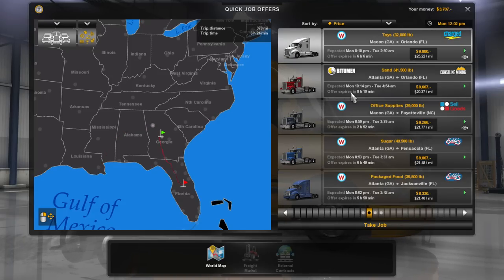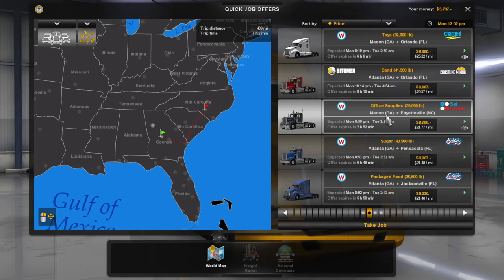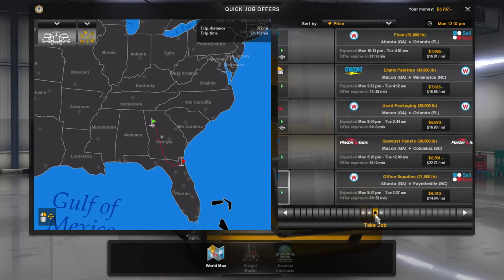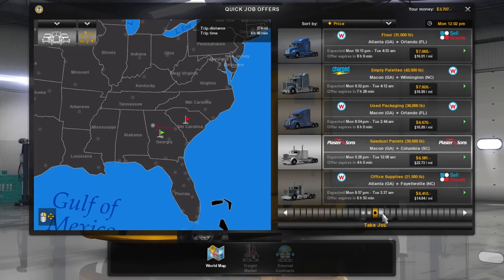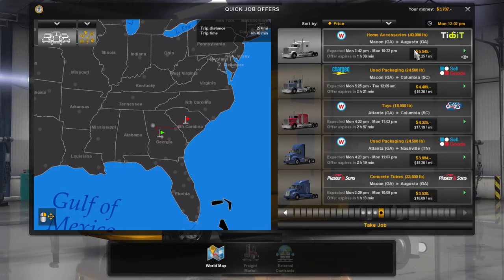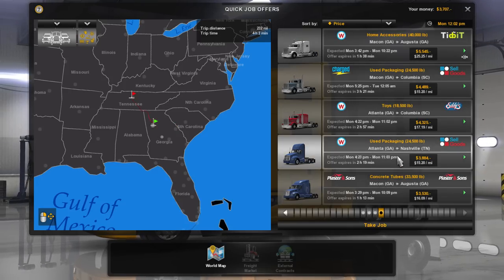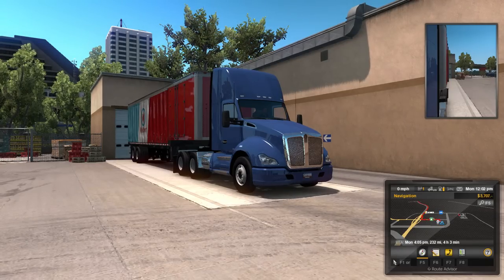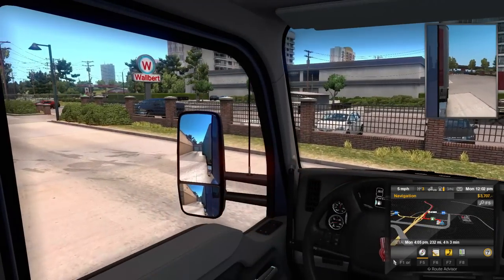Macon to Orlando, Atlanta to Orlando, Macon to Fayetteville — that would be interesting to see what roads go that direction. Atlanta to Pensacola, packaged food to Jacksonville, Wilmington, Columbia... Atlanta to Nashville — that's an interesting one. Let's get going. We've got a day cab truck for this one.